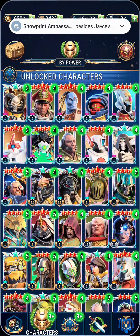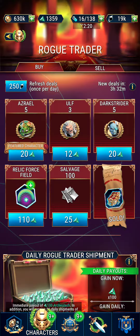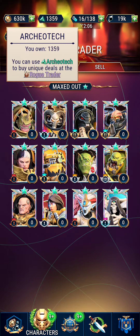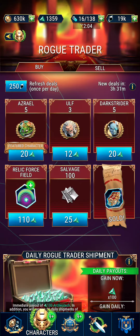Once you have her maxed out, you can refresh the shop once for 250 blackstone, though I don't recommend doing that. You sell your extra shards for archaeotech up here. Every day there's a new legendary relic for 110 archaeotech, 100 salvage for 25 archaeotech, and legendary books.